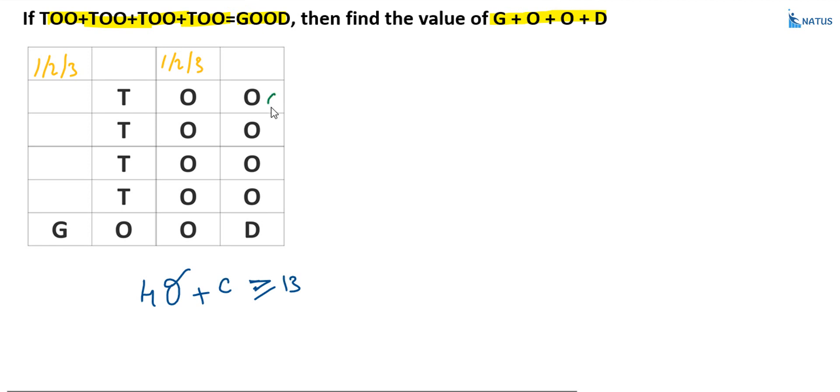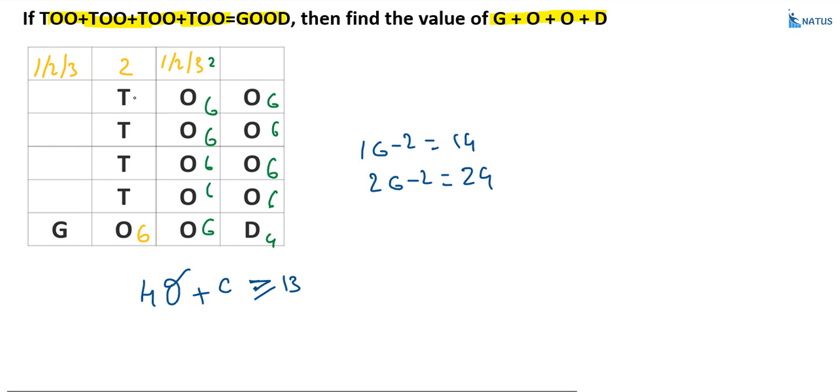Now check if O equals 6: 4×6 equals 24, so D equals 4 and 2 carryover. Then 24 plus 2 equals 26, which is valid, and the carryover is 2. This value is 6. Suppose GO equals 16: 16 minus 2 equals 14, not valid. Suppose GO equals 26: 26 minus 2 equals 24, so T must equal 6, but 6 is already allocated — not valid. Suppose GO equals 36: 36 minus 2 equals 34, not possible. So O equals 6 is also not possible — you have to use trial and error to get the exact answer.